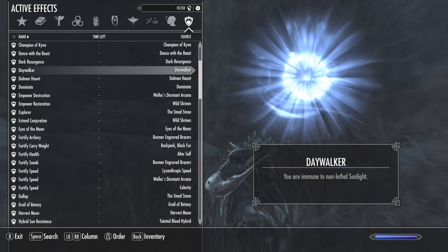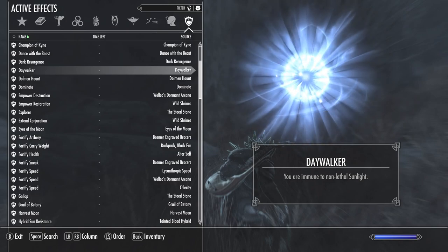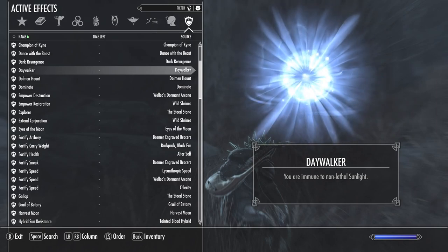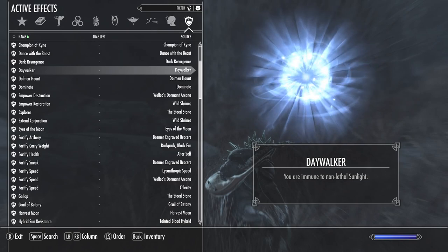The reason I never liked vampirism in early Elder Scrolls games was the randomness of daylight damage — I think in Morrowind or Oblivion it would actually hurt you. I hated the experience of forgetting it was daytime and suddenly being on fire. Daywalker is a great way around those debuffs.